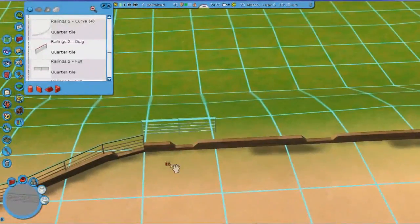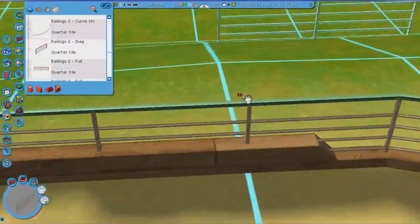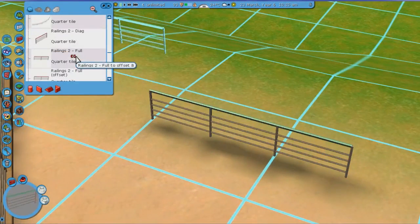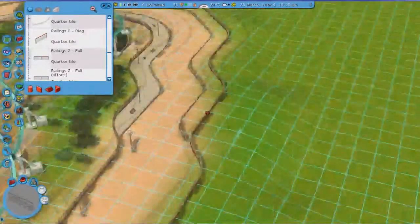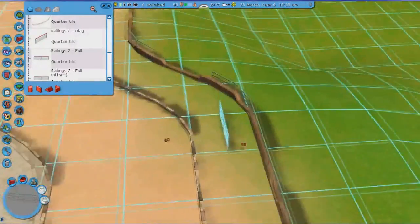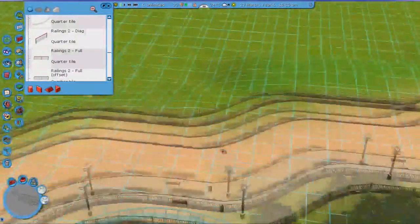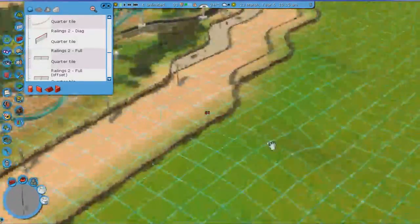The order doesn't really matter that much - this is just what I prefer, and it makes it easy to see at the end where you still have to place straight pieces. About these fences specifically - you can actually layer them, placing one here and one half a tile over if you don't want to bother finding the half fence in the menu. You get no clipping. The only disadvantage is a few more LODs, but that really won't cause problems, especially on my crappy laptop.